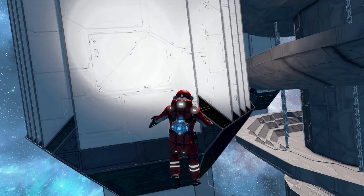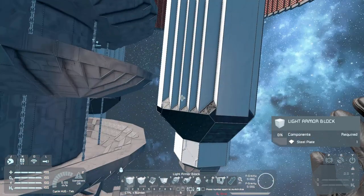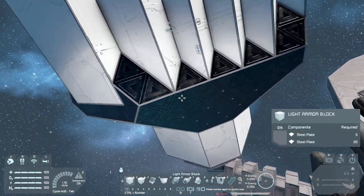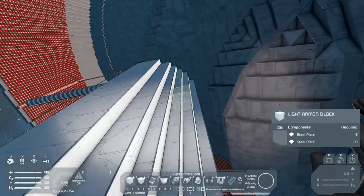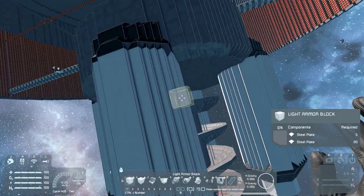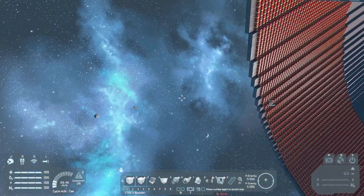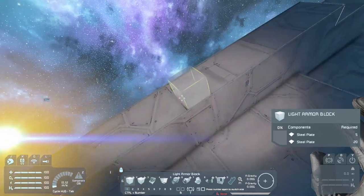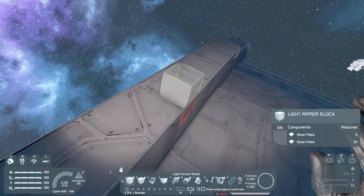I believe we can still attach things to this. If I press number one and get in here and press Tab — okay, lights — it is not allowing me to attach any blocks to it at all. So that is not good. That means this has become a piece of art, an immovable, inaccessible blob. We should be able to build off the rim though — let's see. We can build off the rim, we just have to get close enough. So we would want to build there.